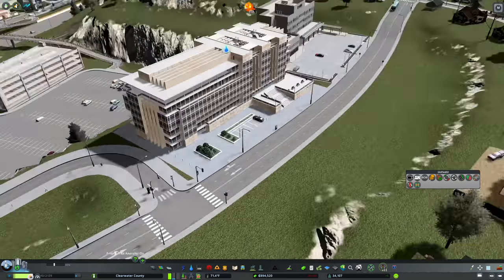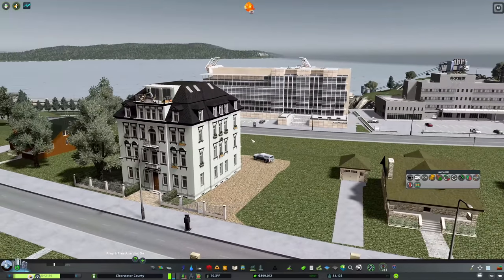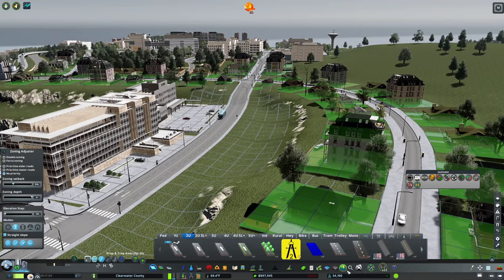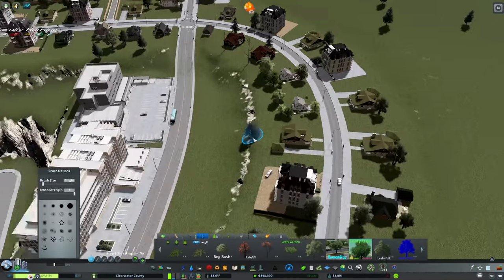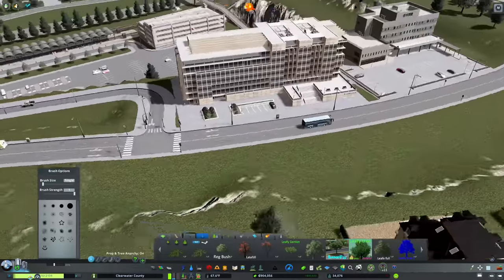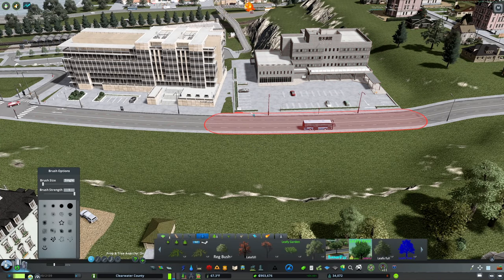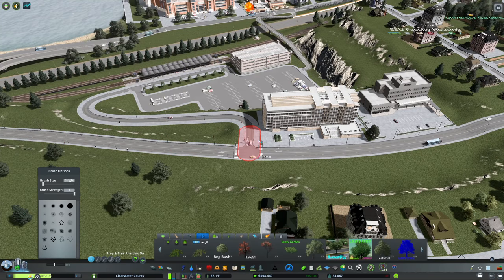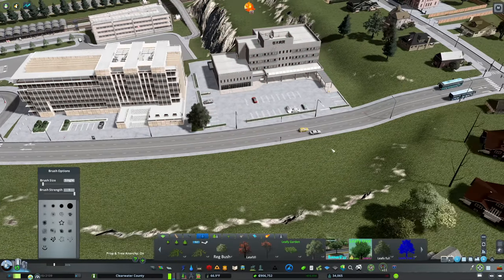We'll terminate the bus route there. I'd assume these folks are not very happy — the university owns this housing, so that's how they'll manage this. The one thing I don't love is the laboratory doesn't really have parking. We're utilizing the hospital parking for all of it, or expecting everyone to schlep up the hill, which is pretty unreasonable. So we're going to need to do something about that.